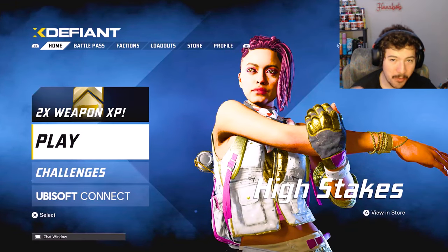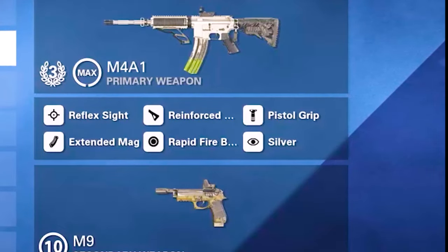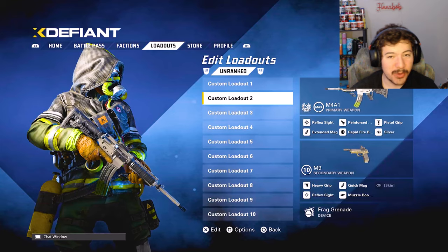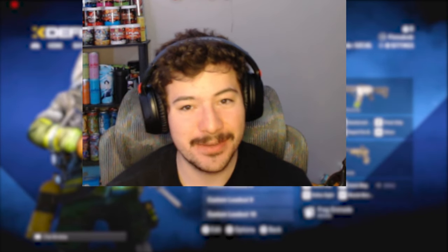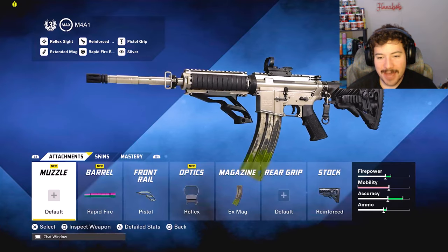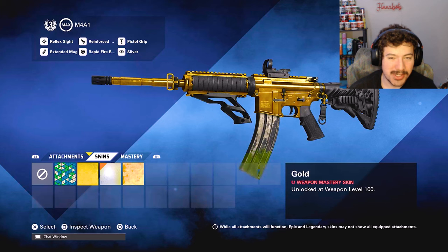I'm having a ton of OBS problems, and when that happens I like to grind camos. As you guys can see, it is max level. I have recorded a little bit of the gold but haven't uploaded it or recorded anything with silver — so today I'm just going to be showing you guys the silver camo. We're going to be using the M4; I don't know if this is a great build but these are my attachments.